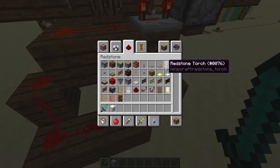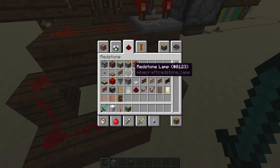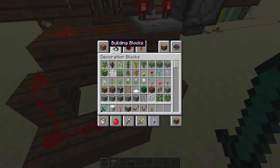You'll need these. You'll also need a repeater, a comparator, a lever, and a crafting table.